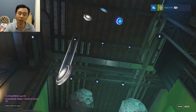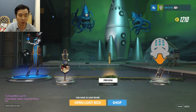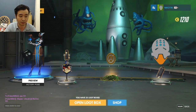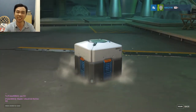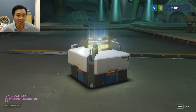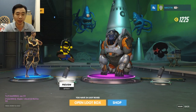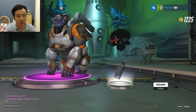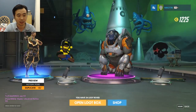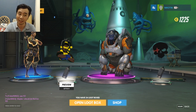No legendary — a duplicate gold, a duplicate victory pose, I'll equip this, it looks kind of cool. Sixth loot box — epic, I don't have this one but I'm not going to use it. A spray — actually if I got the skin for Hanzo I might start learning to play him.